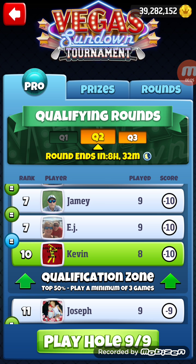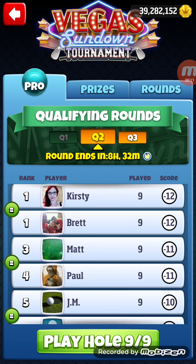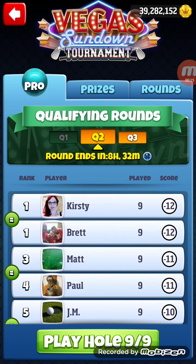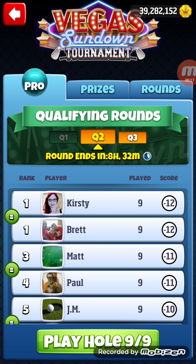Well folks, here we are on hole number nine. As you can see, we are in qualification zone. We basically just need — we're probably good with the 10 — but we're probably going to need at least a birdie to get us to minus 11. And if we happen to get that eagle, well, there we sit at minus 12 atop the leaderboard.